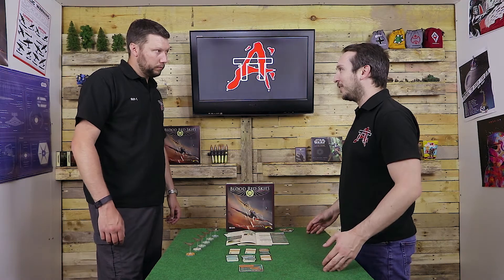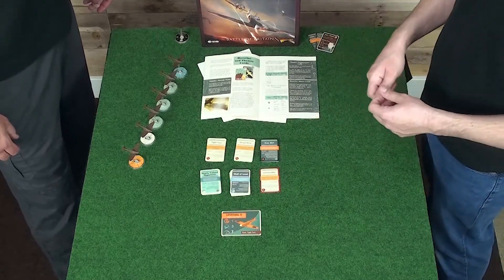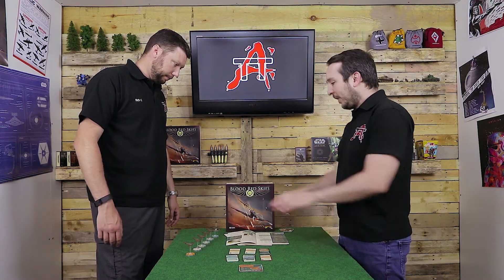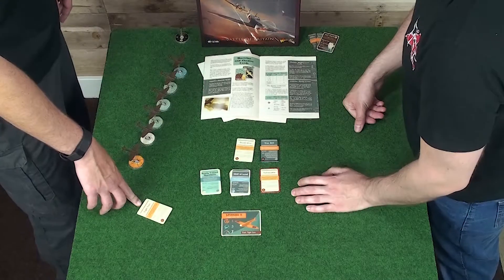Let's say you're taking a load of rookies with 8 planes on the table — you'd have 8 Tight Turns. The likelihood of pulling out your Doctrine card becomes less, so you get another one. It also represents the fact that with more planes on the table, you've probably got different squadrons trained slightly differently for different tactics.